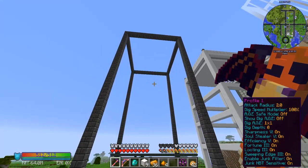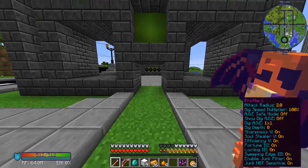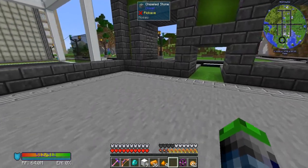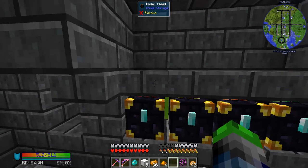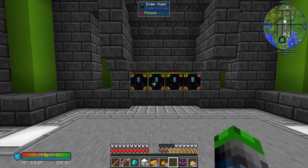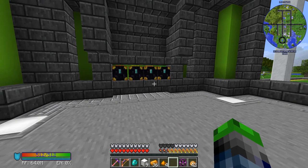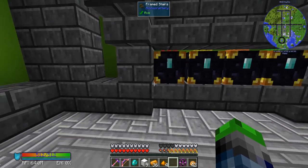Here is our turtle tower - we did most of this work in the livestream, so if you missed it, you shouldn't miss the next one. What we're doing with our bottom floor is making it a trade depot. Each of the chests - red, yellow, orange, and green - will be a different trading offer, and I'll be able to adjust these from my base.